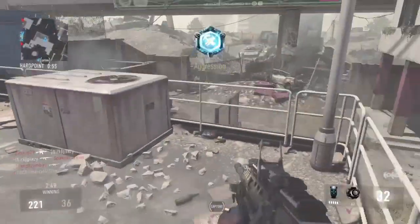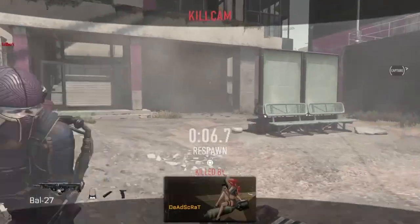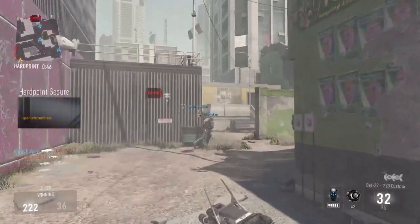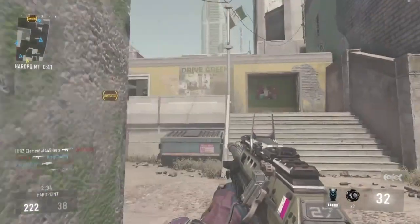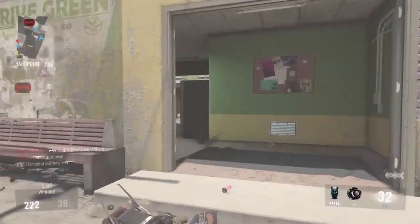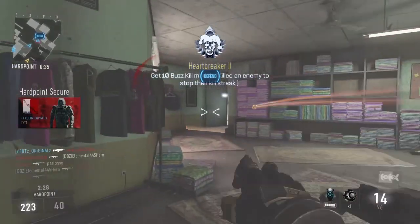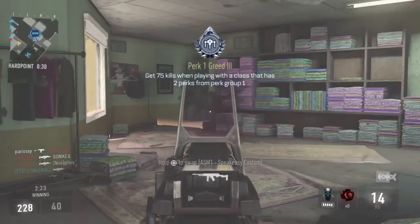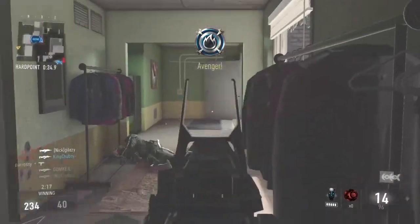So those are all the teams in the winners bracket. Round 1 goes: Optic Gaming vs Denial, DA Below Zero vs Team Caliber, Team Envious vs Aware, Automatic Reload vs Optic Nation, Phase Red vs Gamers 2, MindFreak vs Revenge, Phase Black vs Strictly Business, and Team Orbit vs Prophecy.